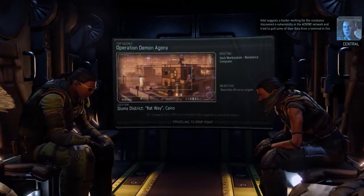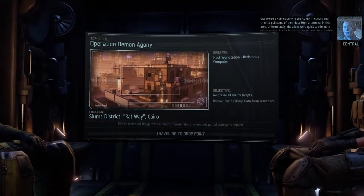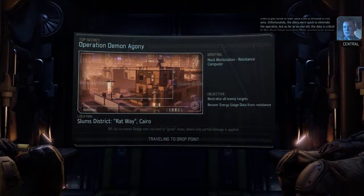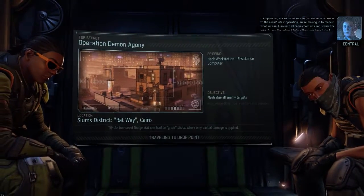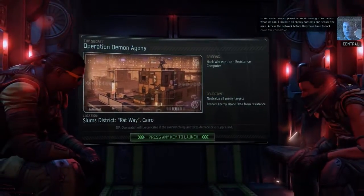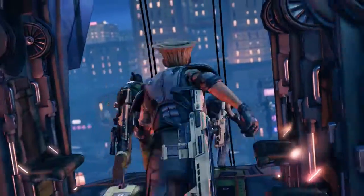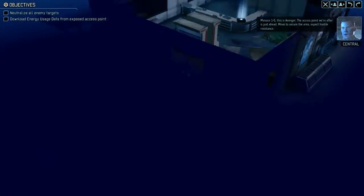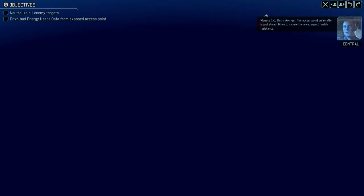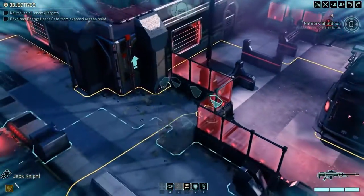A hacker working for the Resistance discovered a vulnerability in the Advent network and tried to pull some of their data from a terminal in this area. Unfortunately, the aliens were quick to eliminate the operative. But as far as we can tell, the data is critical to the aliens' latest operation. We're moving in to recover what we can. Eliminate all enemy contacts and secure the area and access the network before they have time to lock down the connection. Sounds easy enough to me. Just go through and kill some people. Get on the ground. Menace 1-5, this is Avenger. The access point is just ahead. Move to secure the area. Expect hostile resistance. That's fine by me. I always expect hostile resistance.